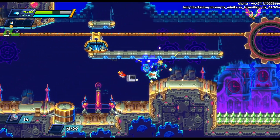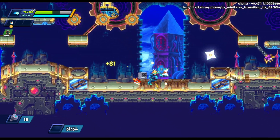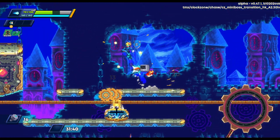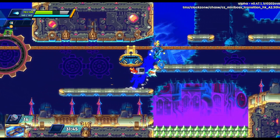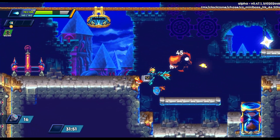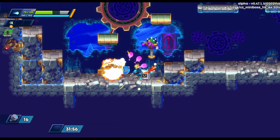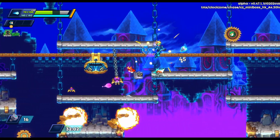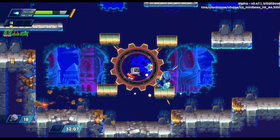The mini boss here is pretty unique — it's kind of a chase. You can't hurt him, you just have to run away. It's a long section and you gotta go fast. I'm being a little dumb and doubling back to kill enemies I don't need to deal with — you can come back through after you kill the mini boss, but I just kill them now. Trying to be careful not to get hit by too many things.